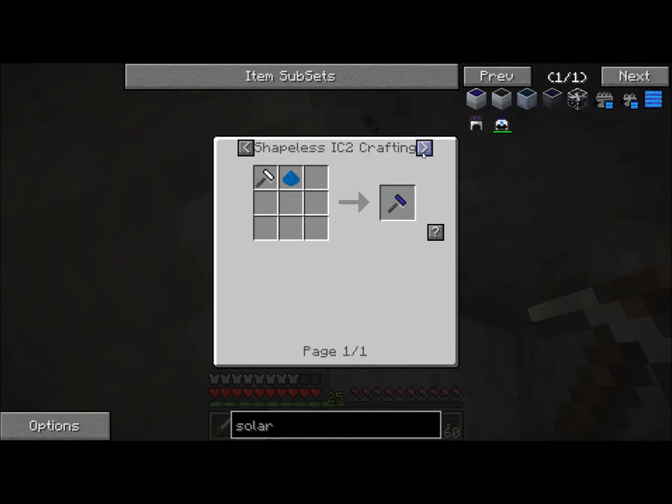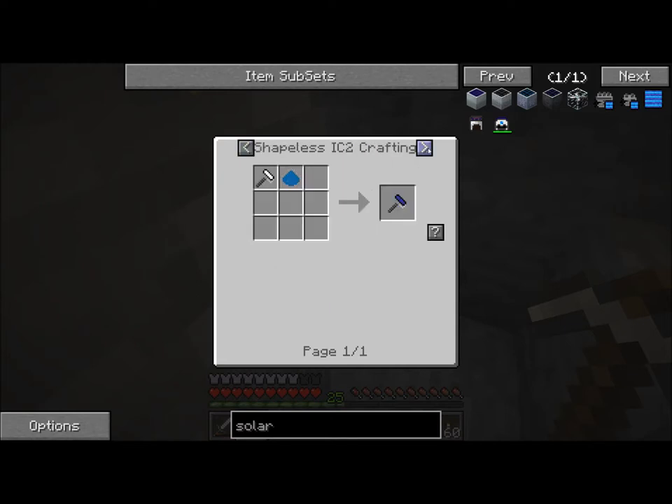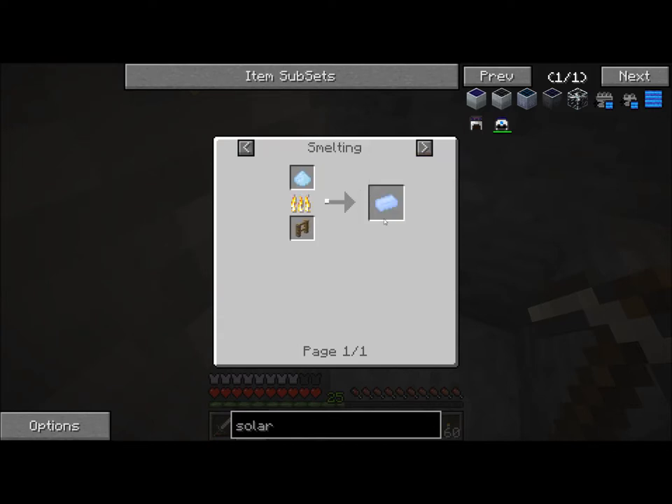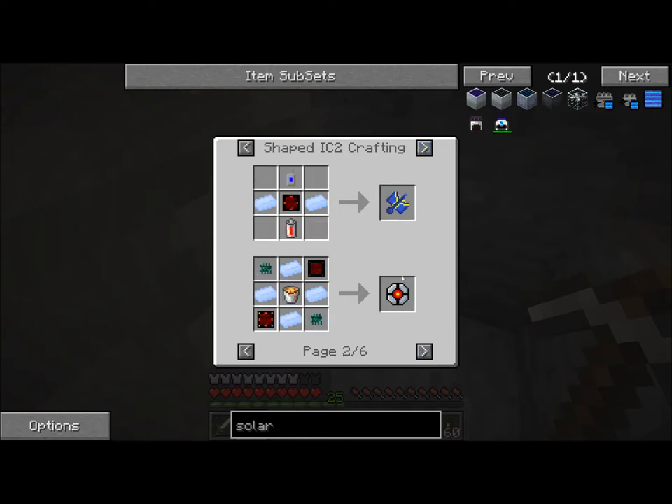I'm already looking at that. Use it to make a lapis painter — that's nice. Then you can put it in here and get aluminum dust. Let's see what you can make out of aluminum dust. Aluminum ingot? That's it? What can you make out of aluminum? These things. And aluminum dust — big surprise.